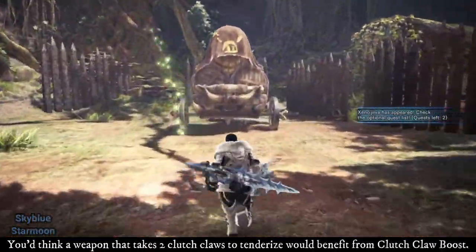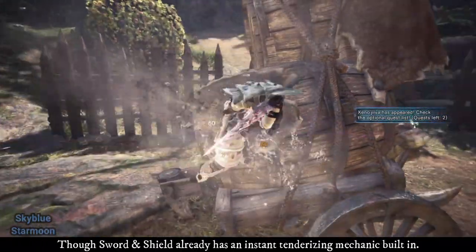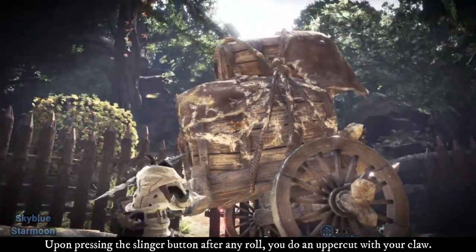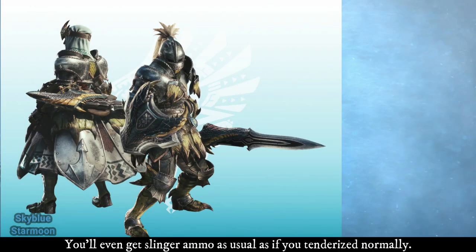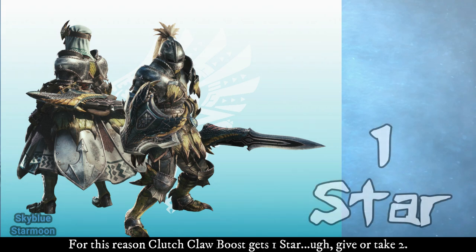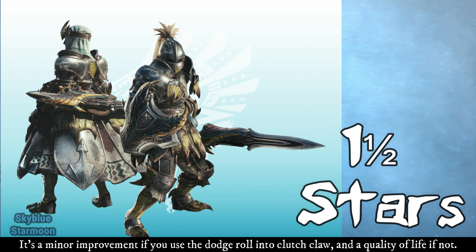Sword and Shield — Light Weapon. You'd think that a weapon that takes 2 Clutch Claws to tenderize would benefit from Clutch Claw Boost, though Sword and Shield already has an instant tenderizing mechanic built in. Upon pressing the Slinger button after any roll, you'll do an uppercut with your claw. If you press the weapon attack button through this method, the part will instantly be tenderized and you'll even get Slinger ammo as usual. This method of tenderizing the monster is rather difficult to aim, however. For this reason, Clutch Claw Boost gets 1 star, give or take — about 1.5. It's a minor improvement if you use the instant tenderize method, and a quality of life if not.